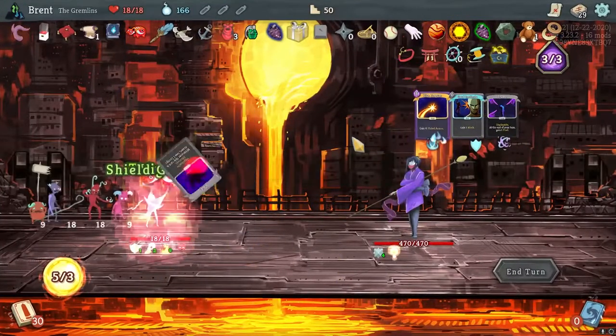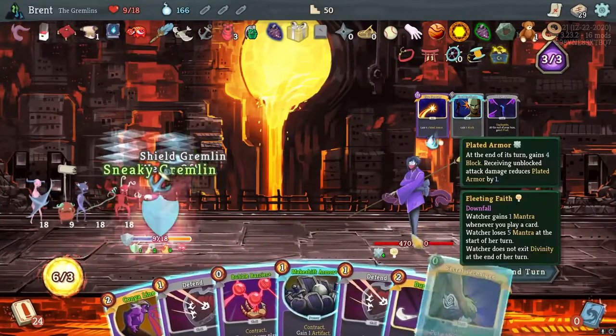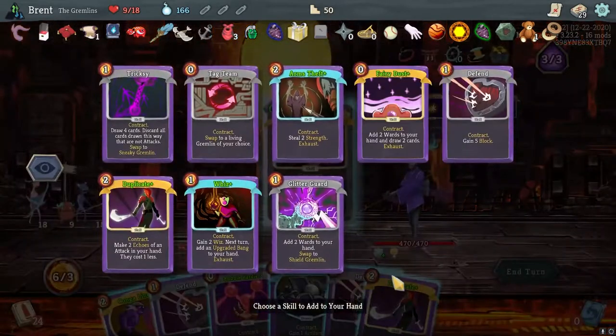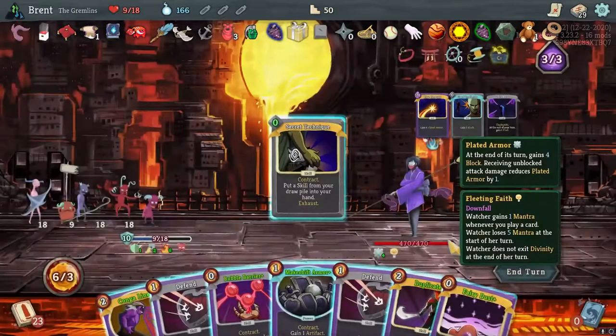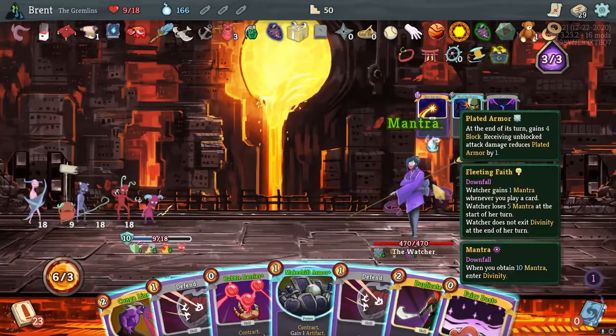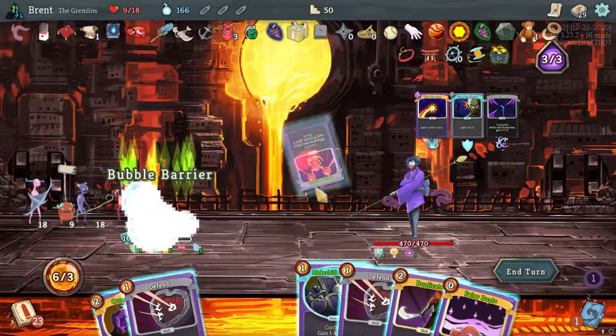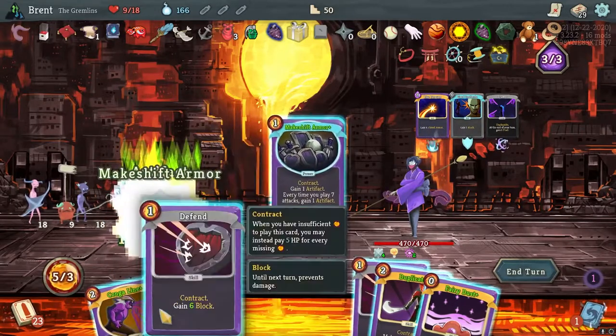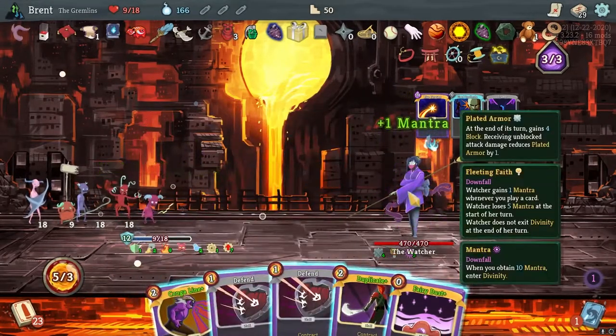Alright, Watcher - let's see what we can do here. Secret Technique - put a skill from your drop pile into your hand. Give me Berry Dust I think. Gains one Monitor every time I play a card - that's also gross. And I'm going to have to lose five within the turn.